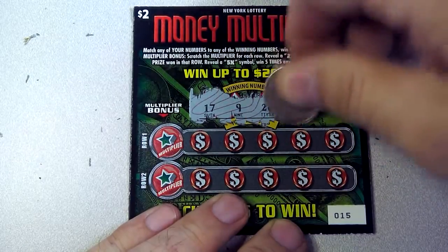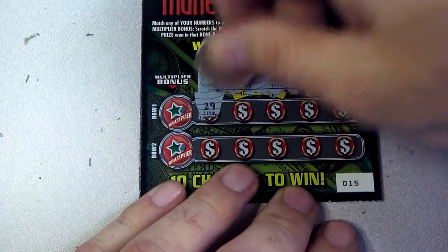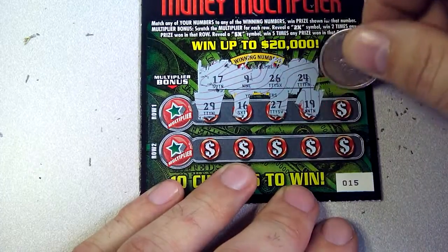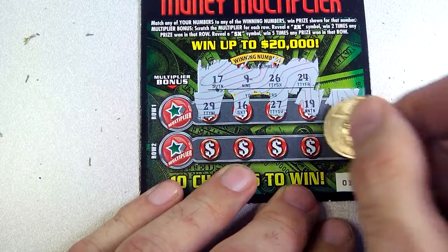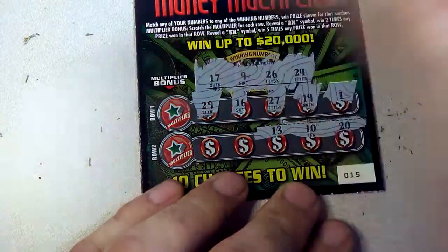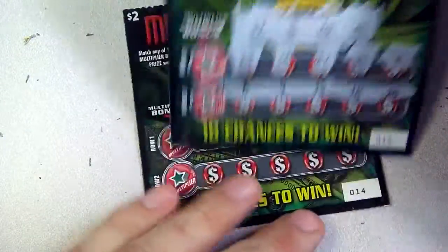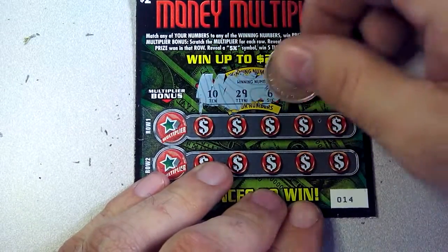17, 9, 26, 24... 24 — is that what I said? No. 16, no. Nope. 19, no. One — no, I needed you, where were you? 20 is no good, 10 is no good. New four — no good. Nothing. Alright, last chance to be a winner: 10, 29, 6.